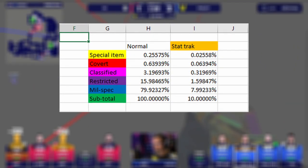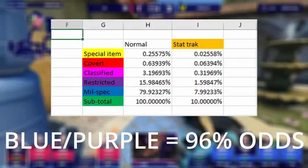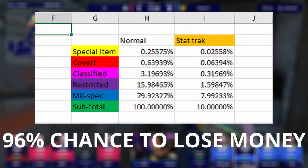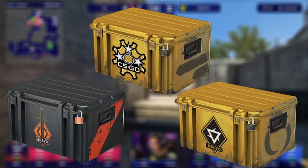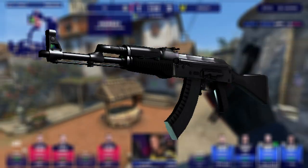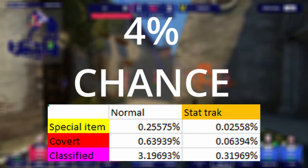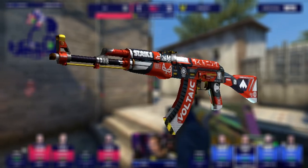Before we start, it's important to understand what you're up against by looking at case odds. Getting a blue or purple makes up roughly 96% of cases, and just about any of these you get will surely be less than the cost of your case and key. That goes for just about any case you open — if you get a blue or purple, there's no chance you make your money back, unless it's something like a StatTrak AK-47 Slate. So you're really limited to these 4% odds of hitting a pink, red, or knife. With that in mind, you need to pick a case that has the best skins in those categories.